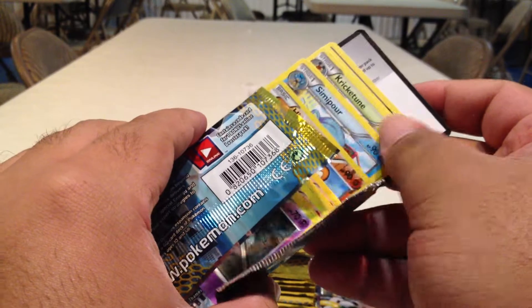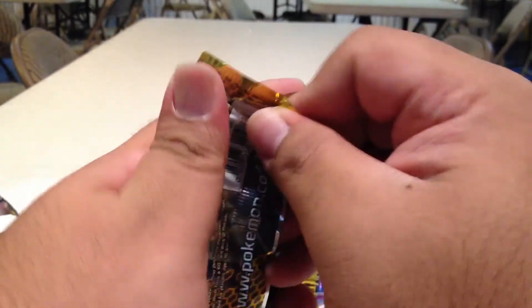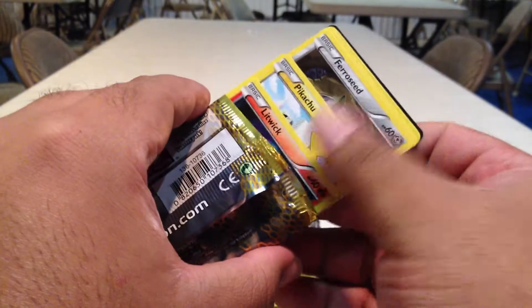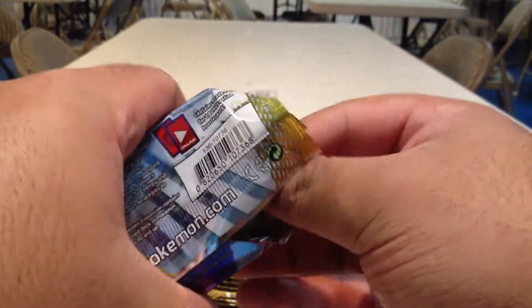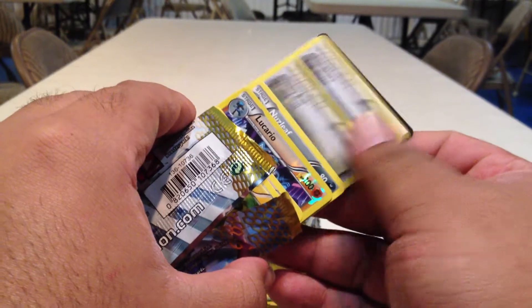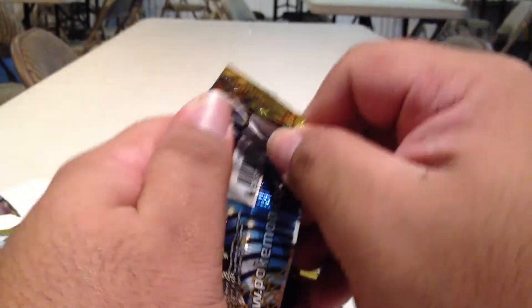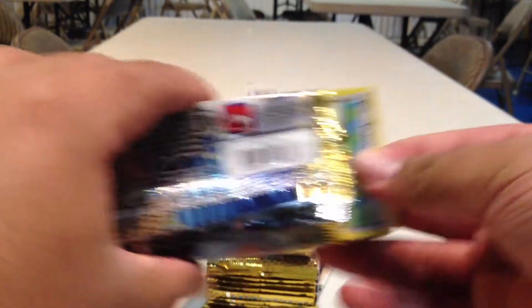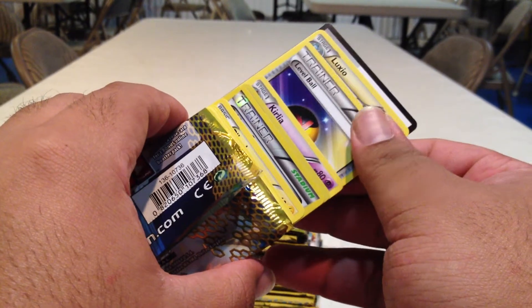Boldore Reverse. Luxio Reverse, Prism Energy. Maractus Reverse. Karrablast Rare. Heavy Ball Uncommon. Pokemon Center Reverse, Zapdos Foil Rare, Level Ball Uncommon.